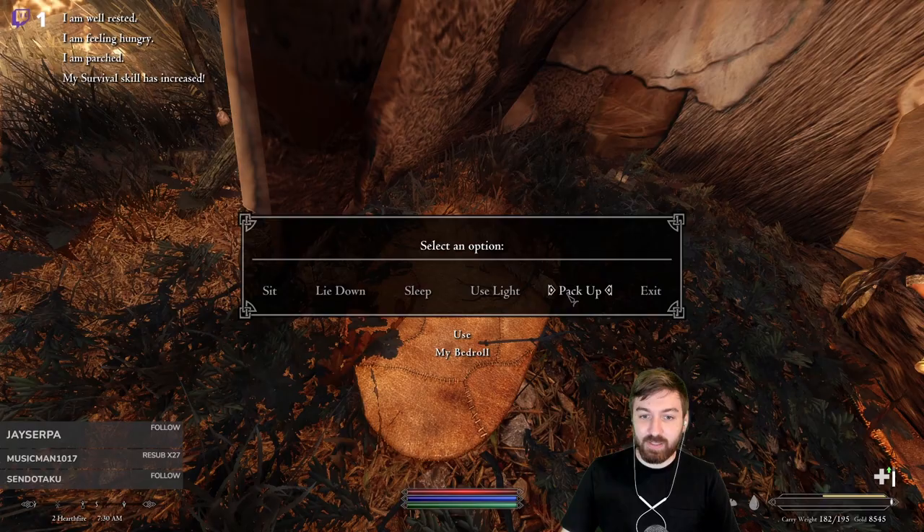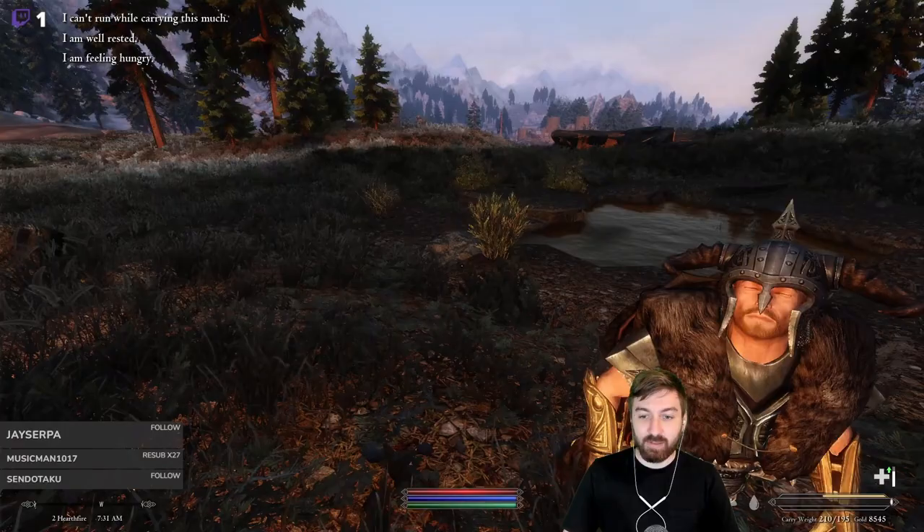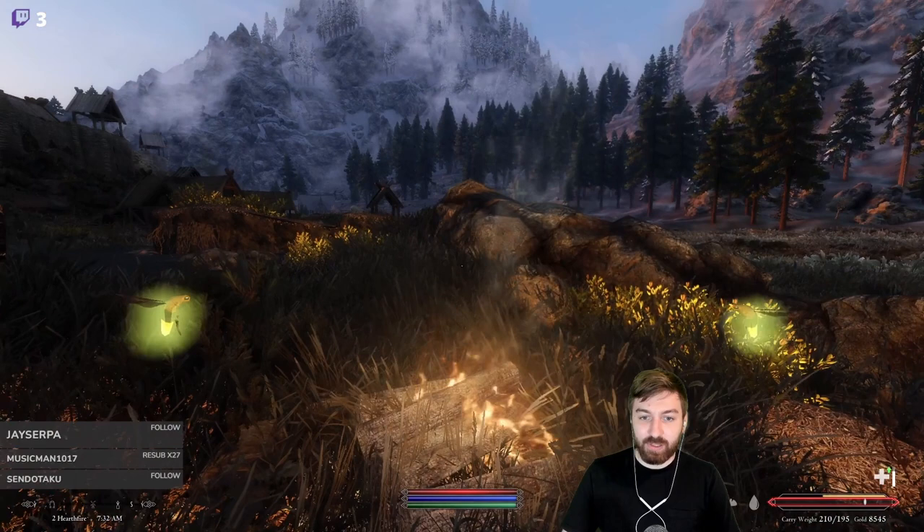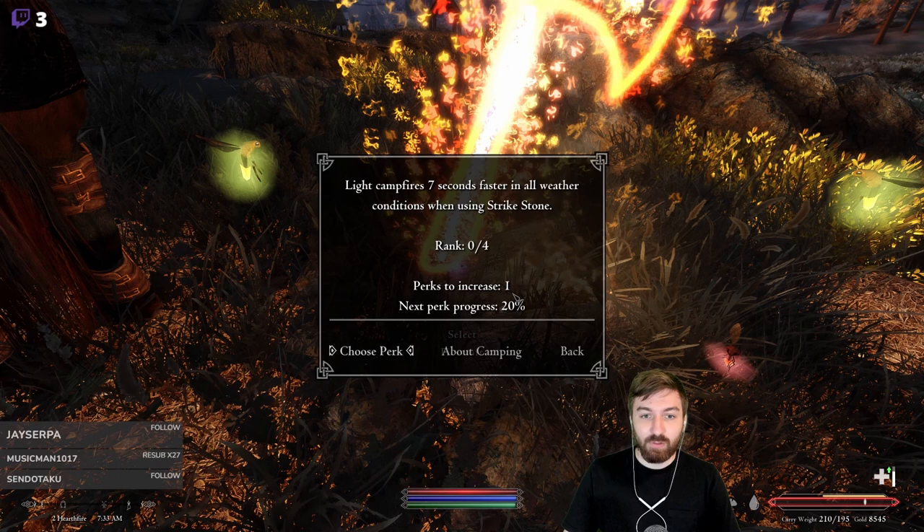Survival skill is increased. Our beef stew ran out. I wanted to quickly open up our skills because I believe we've unlocked a perk. We literally just unlocked one perk right there.